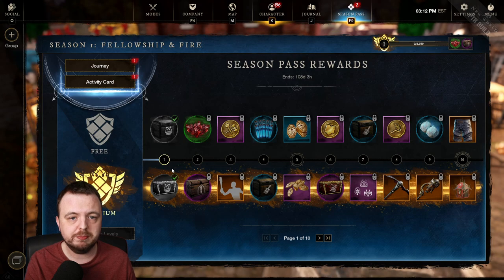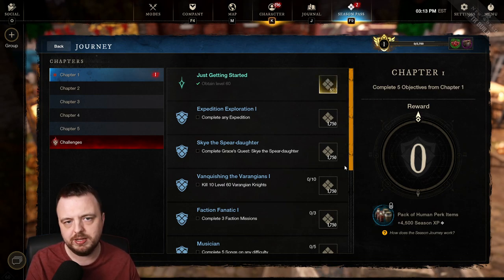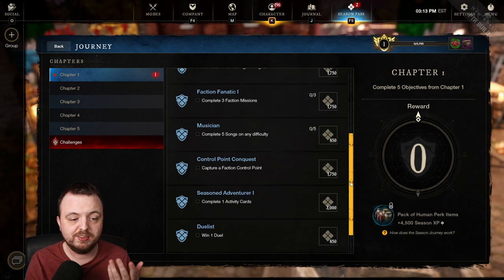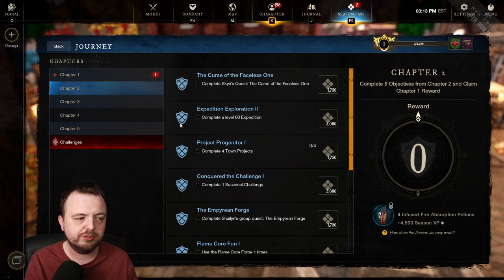There are two other ways to progress. First is the Journey system: complete five tasks to unlock the next chapter, and each task you tick off gives you XP. For example, doing an expedition gives 1,750 season XP. Tasks include completing three faction missions, five songs on any difficulty, or completing one activity card.